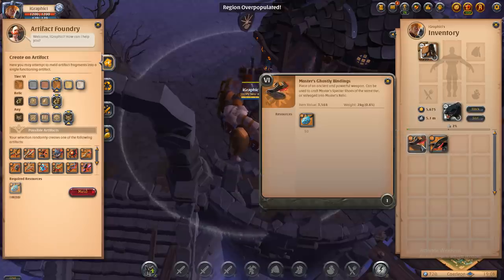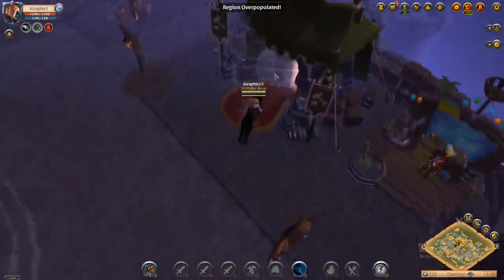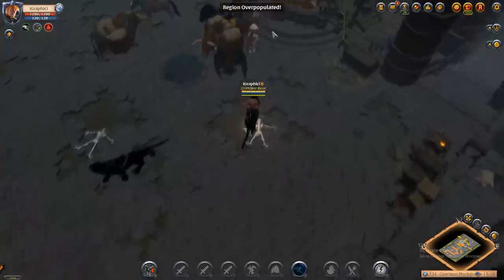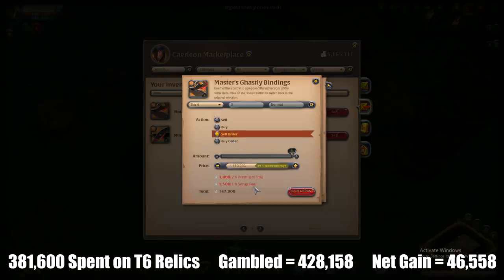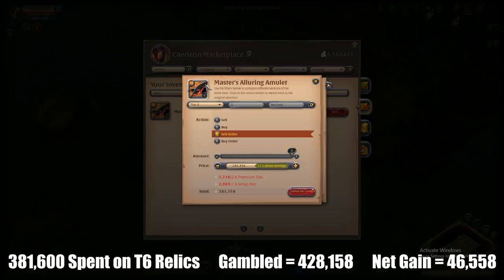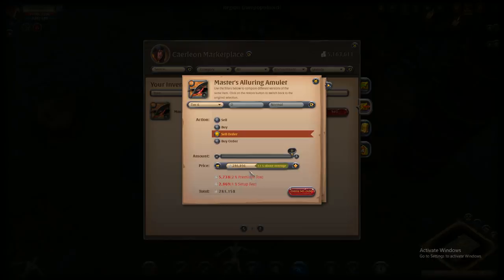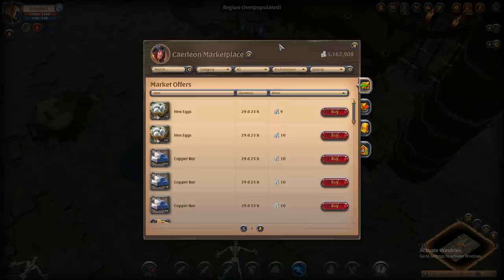First we got the Cultist Robe, which I believe is good, and then the Specter Shoes — these could both be decent or honestly awful. Let's take a look at the actual shop. We have to make up quite a debt so it'll be hard to come out positive. The Master's Specter Shoes sold for 147K — not going to be amazing since we paid about 360–370K. But look at that — we have a big drop with the Master's Cultist Robe coming out at about 280K. Right there alone you can see we actually came out on top with this risk — about 60K profit overall. So we did come out on top with tier 6 relics.